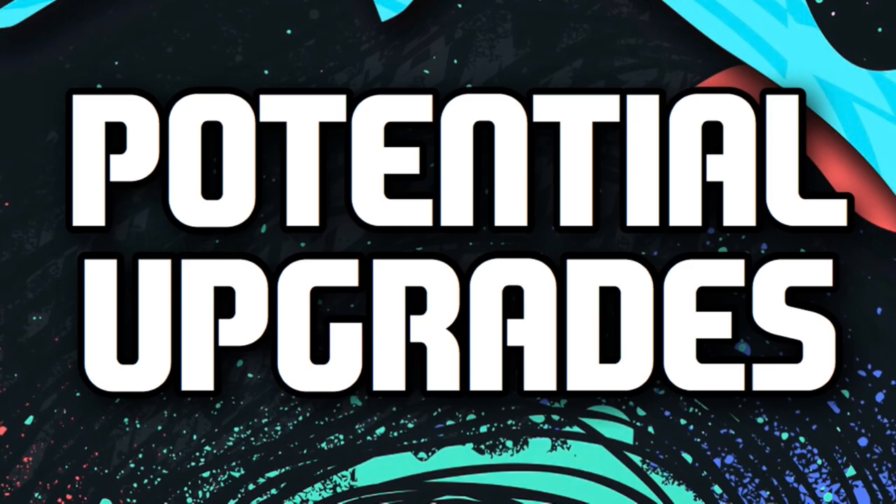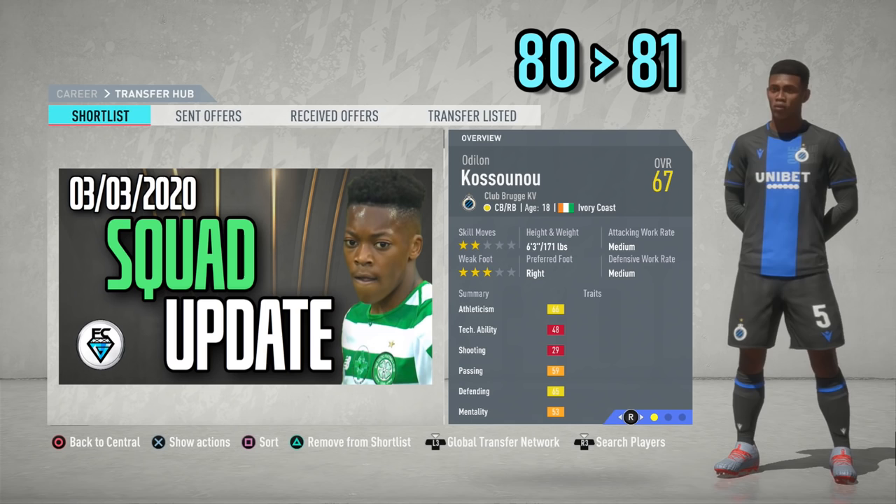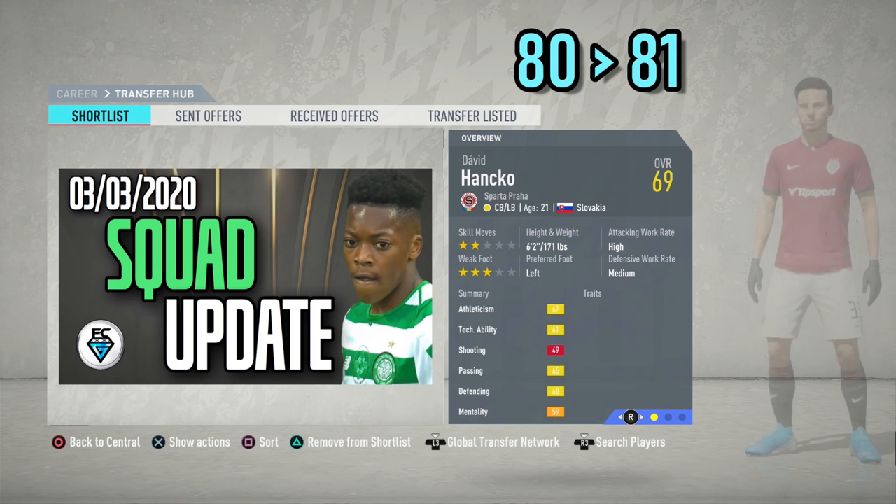Now we move on to checking out some career mode favourites who've had their potential upgraded in this week's squad update. We start off with Odilean Kasunu from Club Rouge — he's a centre-back, potential increased from 80 up to 81. Michael Karbaunic from Legia Warsaw, who can play left-back or centre-back, has had his potential increased by plus one up to 81.